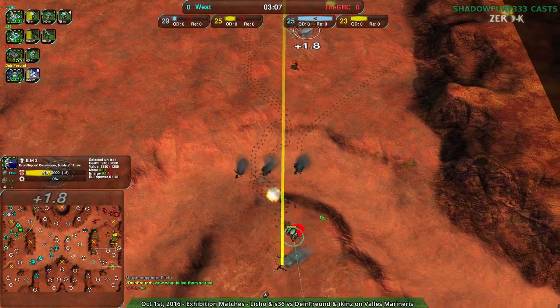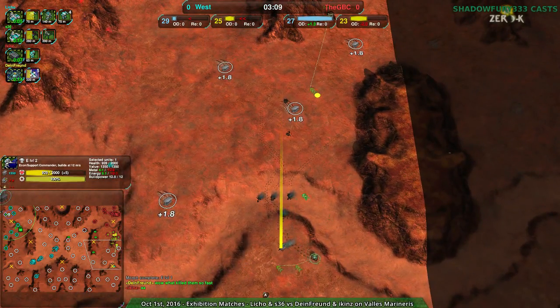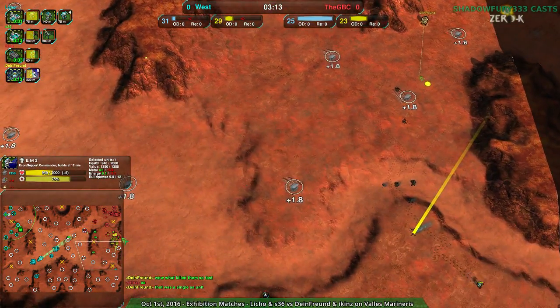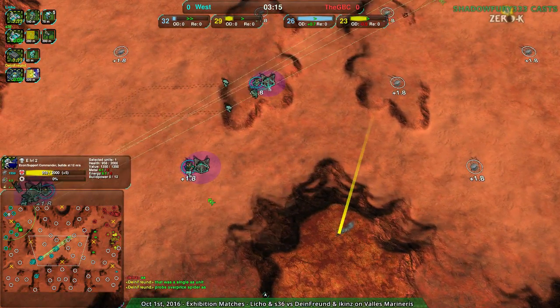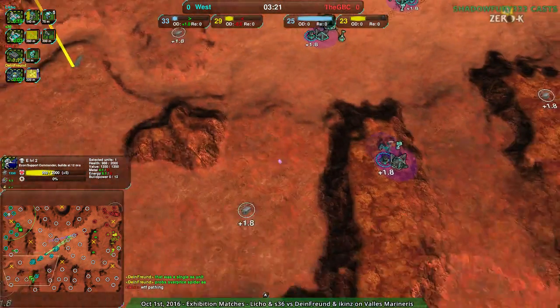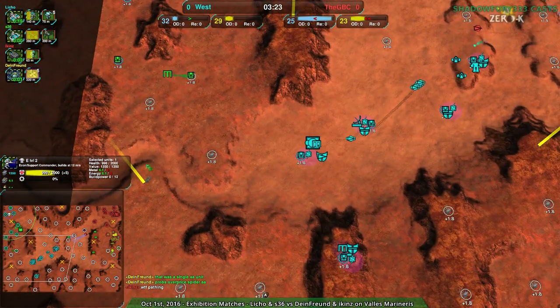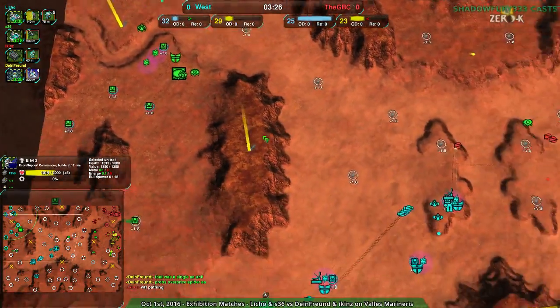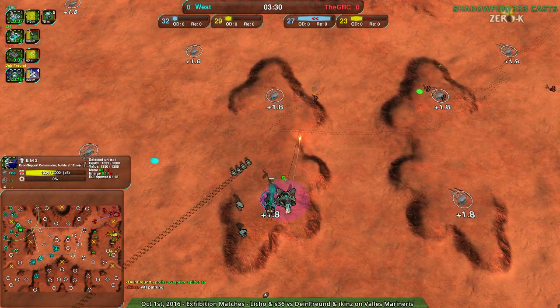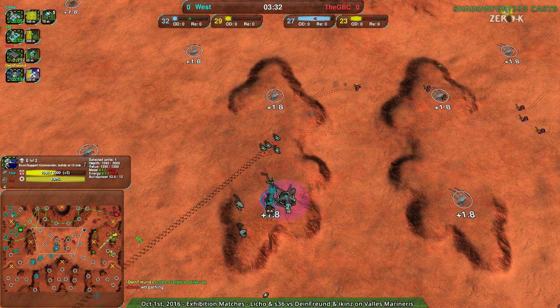Liko not really micro-ing his Bandits all that much, but still managed to win the engagement. I think Dein Freund will be able to take the southeast without reinforcements from the west team. If reinforcements do come in, it should be fine. It looks like S36 is handling all the backyard expansion while Liko's handling all the offense — that's how they're splitting duties.